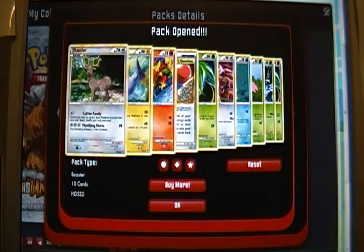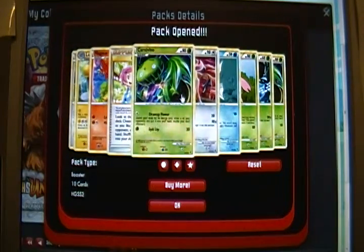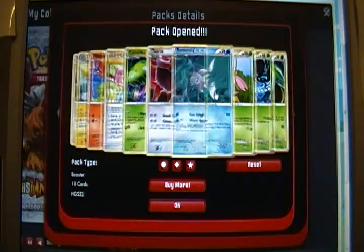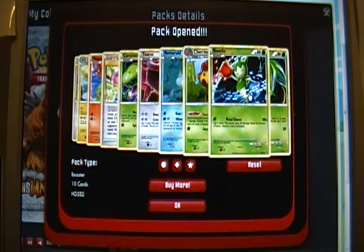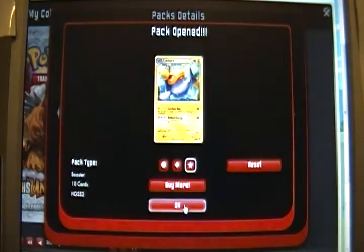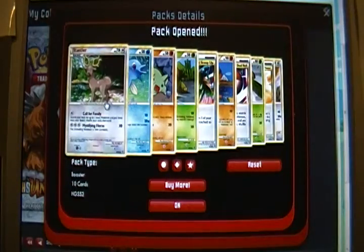Here we got another Stantler, Lantern, Magmar, another Interviewer's Questions, a Reverse Holo Carnivine - you can kind of tell by the way it waves the shininess of the foil on there. It can be hard to pick up sometimes. Tauros, Remoraid, Cherrim, Roselia, and another Carnivine. The rare in that pack was the Lantern. Another Stantler - so that's the first card in the first three packs, kind of weird.